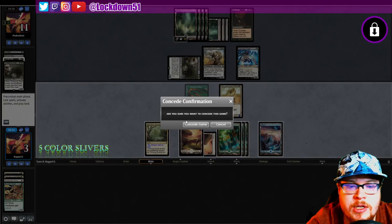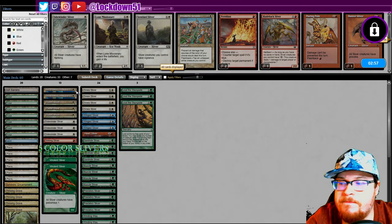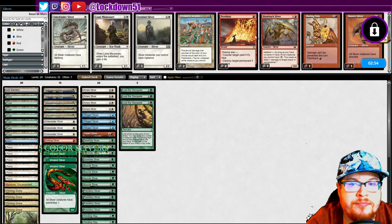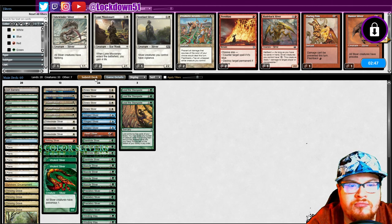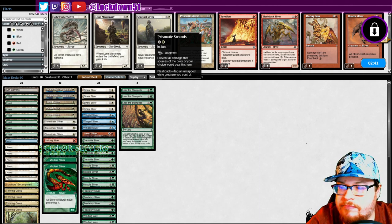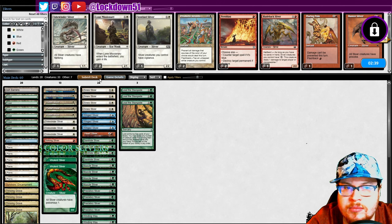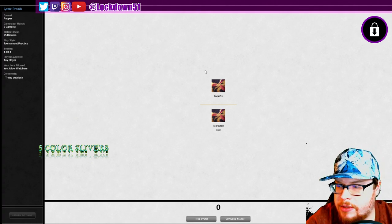All right, we're dead — it's fine. Let's go to Game 3. I think I like what I have. I'm thinking Prismatic Strands just for the Crypt Rat — it's annoying though. Let's just run it. We're faster than this deck, let's go!